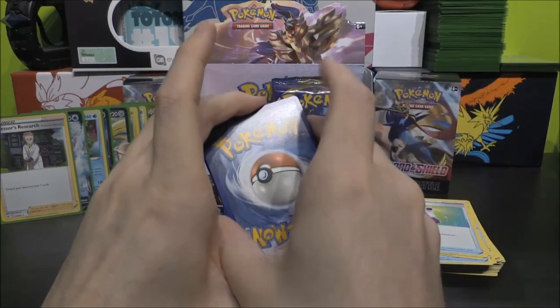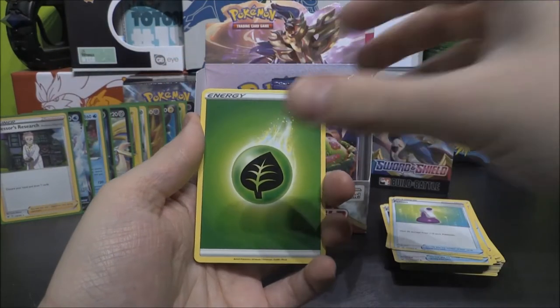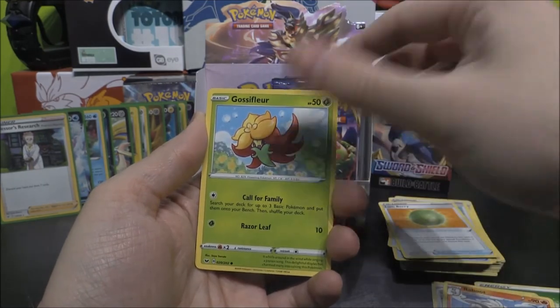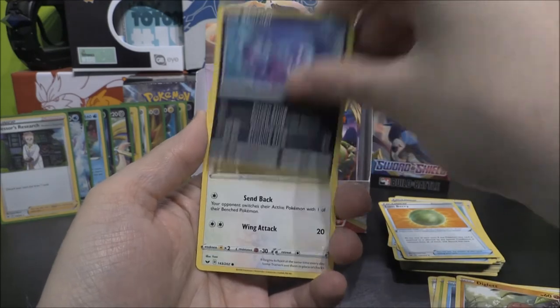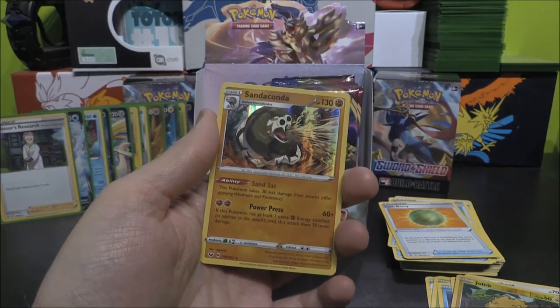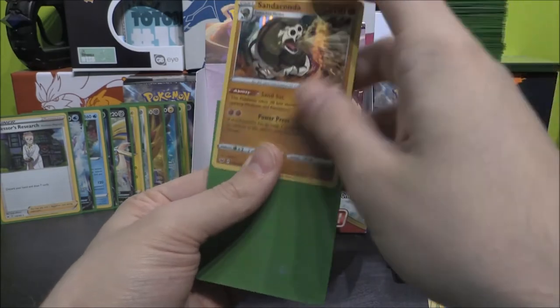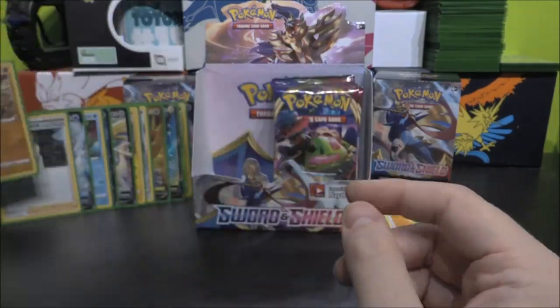Four on that one. Fire? No, it's Grass. Grass Energy, Ferrothorn, Raboot, Lum Berry, Gossifleur, Goldeen, Diglett, Skorupi, Hoothoot, Joltik as our Reverse, and a Sandaconda as our Holo. So there's two Sandacondas — there's a Normal Rare and a Holo Rare. Interesting.